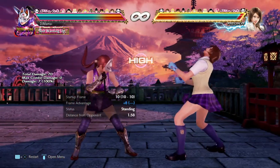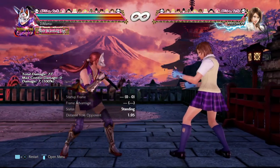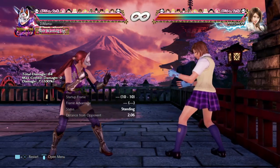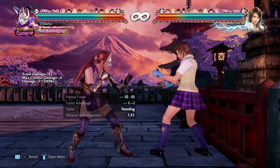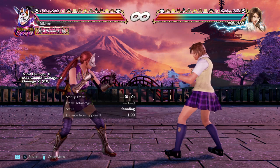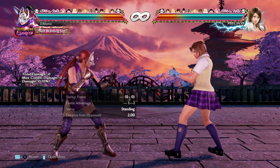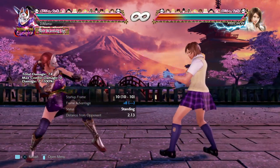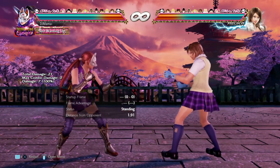Don't want to backdash too much because the backdash is good. Still hitting at 1.8, still hitting at 1.9. Does not hit at like 2.0 - that was like 1.98, still hit. So her standing one is really important. I guess she's going to trade less favorably with her jab now, which is unfortunate, but it's fine.